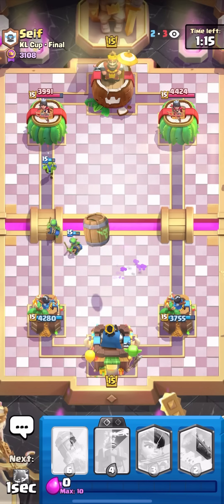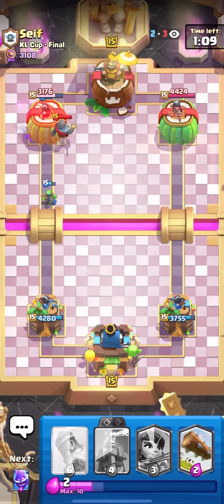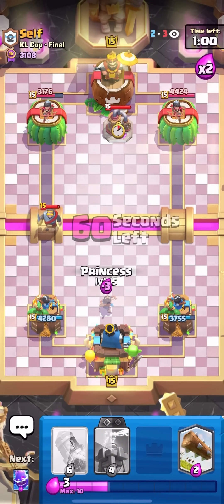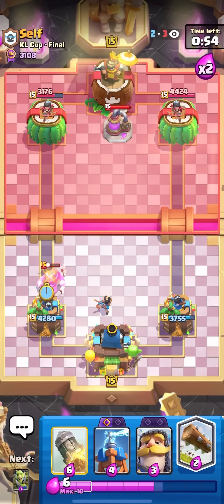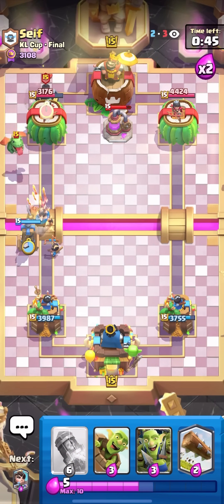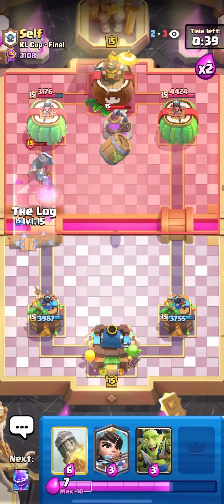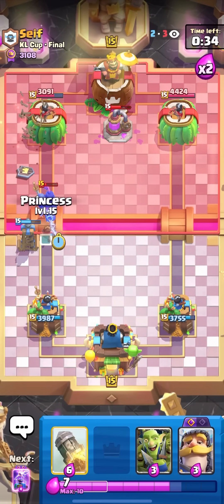I'll Goblin Barrel — he has no Tornado and no Zap so this should be some good damage. Getting over 1,000 damage is really good for me. The only problem is he'll be able to Elixir Collector starting double elixir and I won't really be able to Rocket it — but I can try to punish. I'll Tesla on the Baby Dragon to get to the Evo one. He wastes the Tornado — whenever they waste a Tornado you always want to Goblin Barrel the Elixir Collector, but never Goblin Barrel a Collector in the middle when they have Tornado because they can just pull it to the King Tower for zero damage.